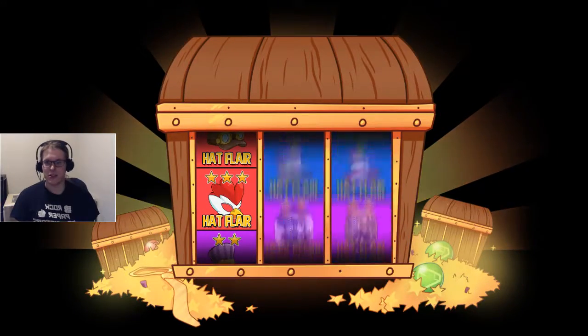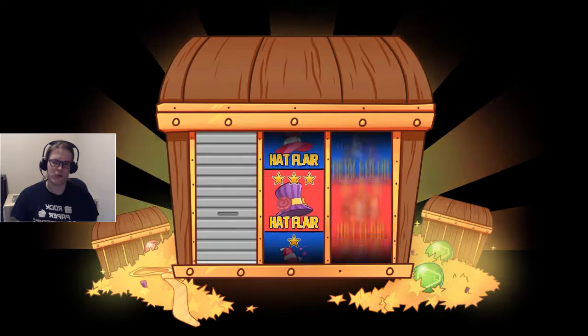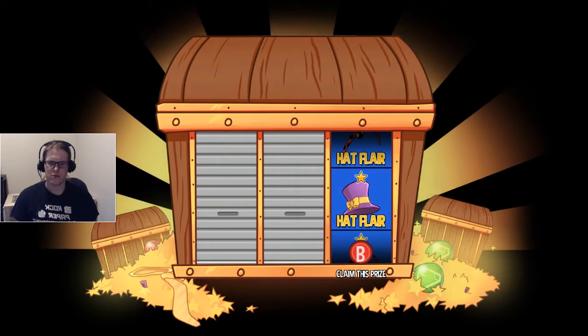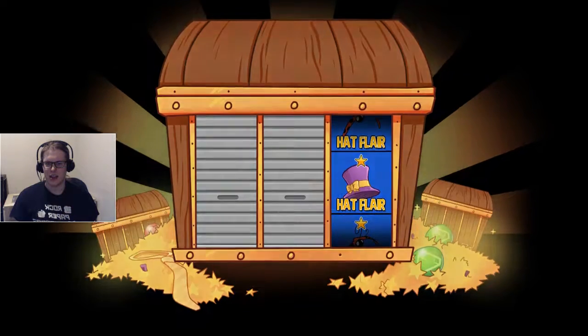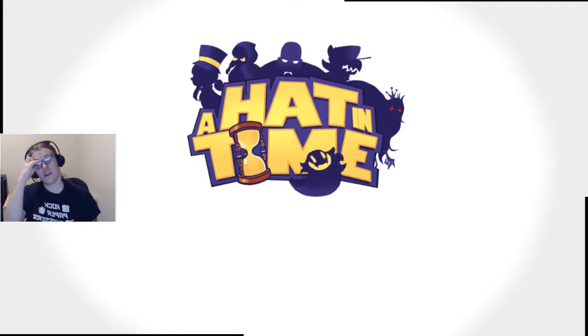We also get to roll for cosmetics. Interesting half layer. I'd like to re-roll though. One more roll. Fine, I will take it. We now have a ribbon on our hat — a nice little bow sitting on the ribbon. That's it.